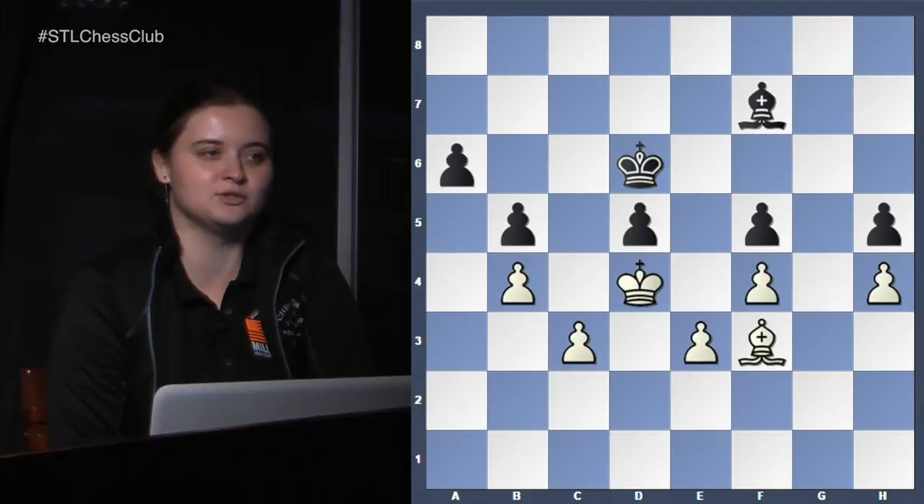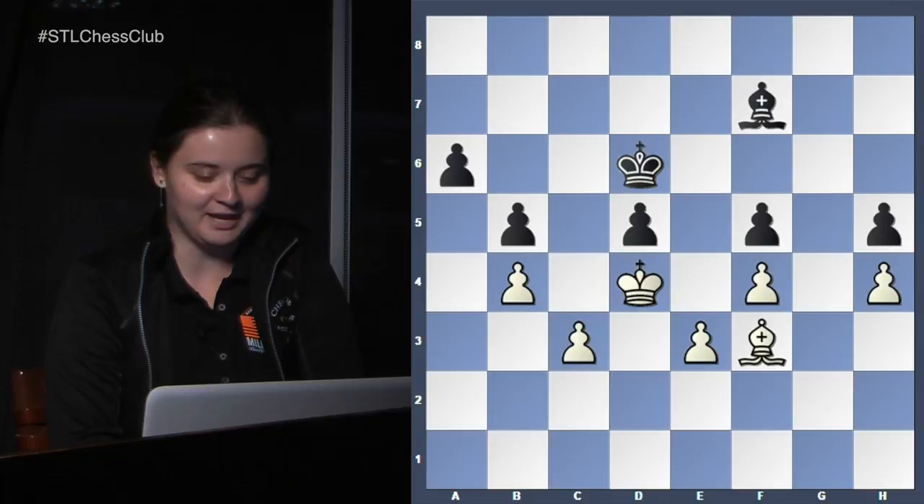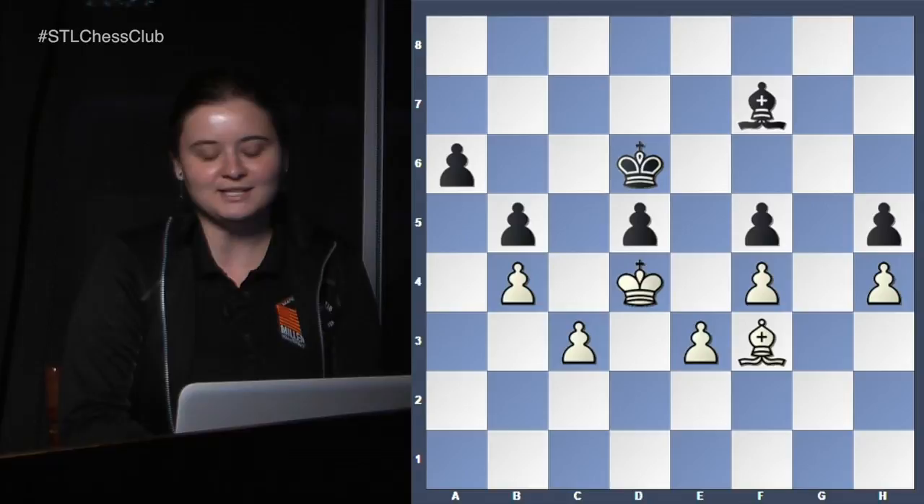Hello everyone, I'm Women's Grandmaster Sabina Feuscher and we are here at the St. Louis Chess Club for the Endgame X Club. I'm going to continue the theme that I started last week with zugzwang, but we'll have some other positions that are not technically in the theme. Some of them might be familiar, so if they are we'll go a little bit faster over them. Let's get started with the first position — it's a bishop endgame.